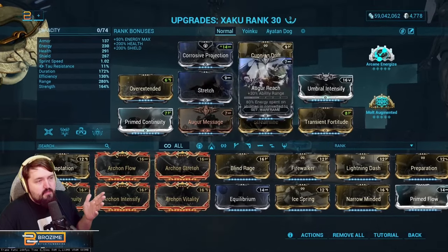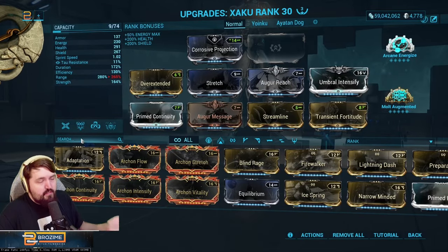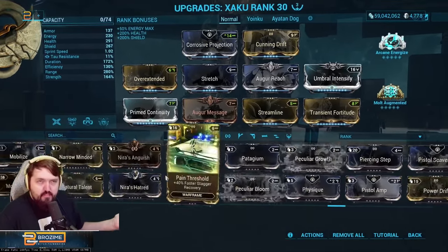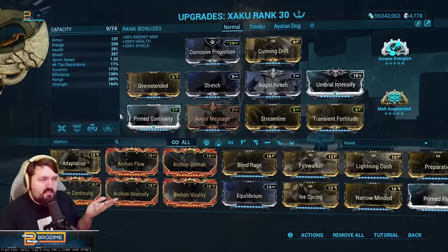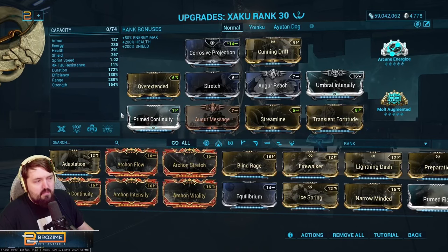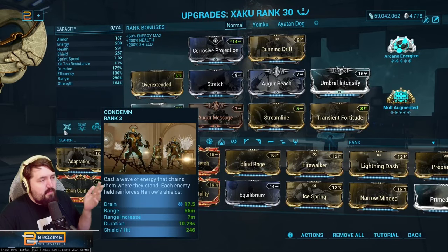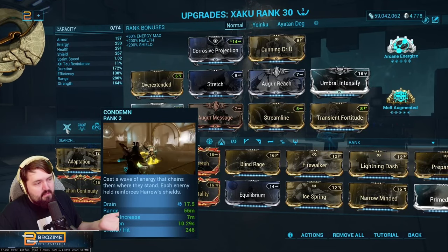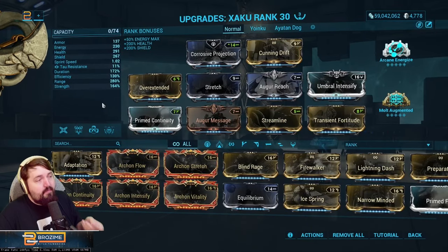Some people don't want to use Cunning Drift and would instead opt for Prime Surefooted, which drops range by about a meter. I find that meter does actually matter. But if you want Surefooted to avoid knockdown, that's fine — Zaku doesn't usually get knocked down anyway since you can dodge or use Condemn. Condemn is on this build: it's a damage boost and a survivability tool that constantly refreshes your shield gate while interacting with enemies, which is too good to pass up.